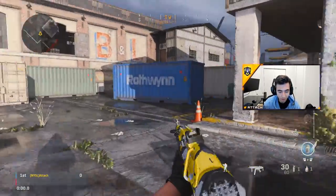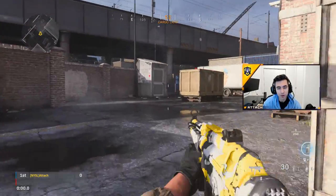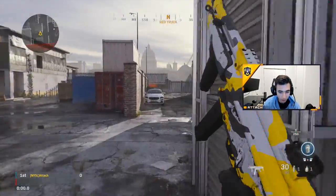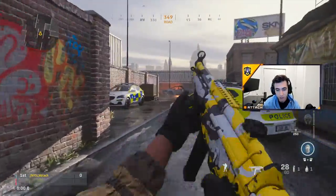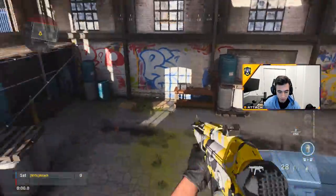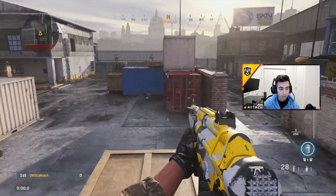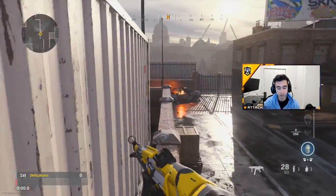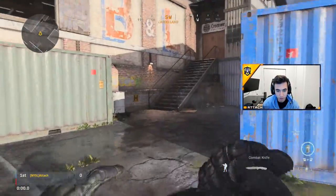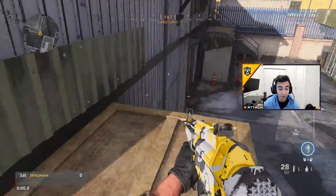You just want to have good movement on the map because it's very important. If you know someone's going to be right here, you want to hit a little jump around the corner and get ready for them, or hit a little slide cancel shot. You want to be able to climb up walls, jump from place to place. That's the most important part about playing aggressive. You can practice this in a private match all by yourself on whatever map — just fly around, get used to where things are and what you can hop on.